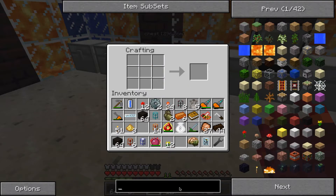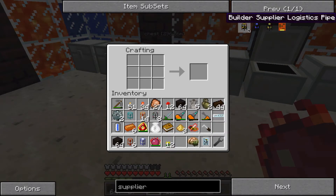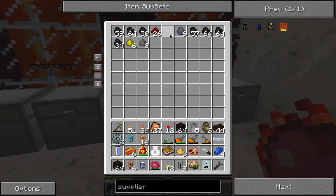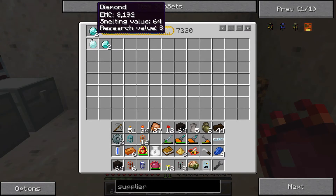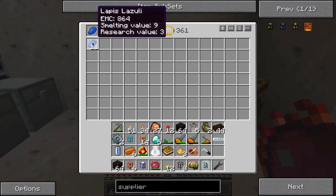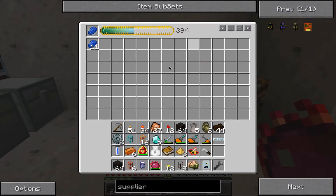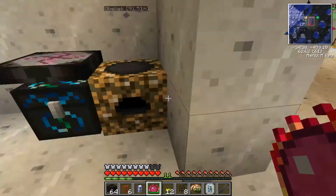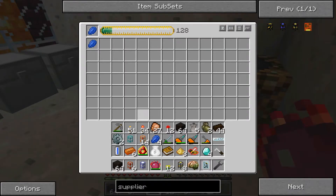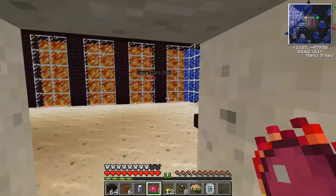Now what we are going to make is called a supplier logistics pipe. We just need some lapis on these basic logistics pipes. We only have four lapis, and lapis is definitely expensive. Now we have eight lapis. It's two for each one, so we're going to need 16 to do the amount we have. Let's put our basic logistics pipes in the center - now we have our supplier logistics pipe.